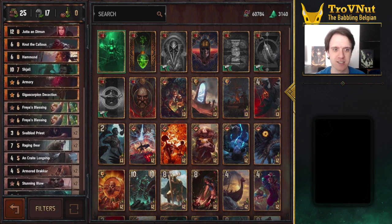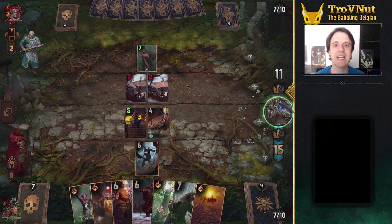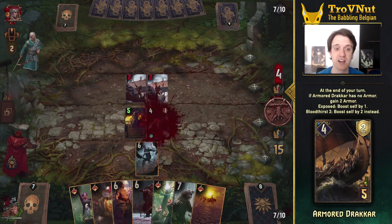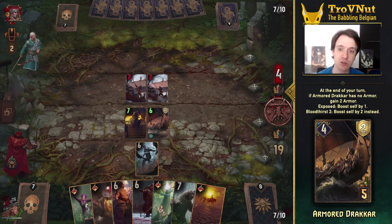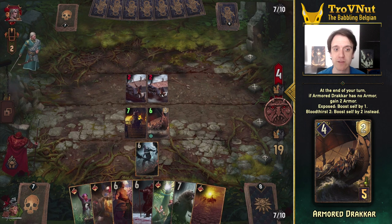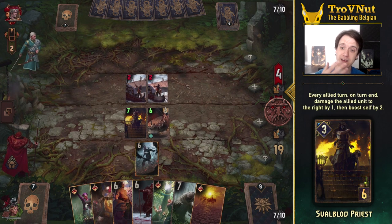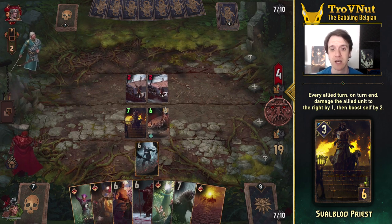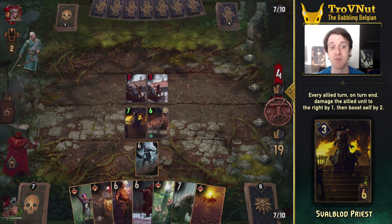Let's dive into the mechanics. The main way to start out the first round with this deck is by playing the Drakkar and Priest combo. The Armored Drakkar boosts itself by 1 or 2 whenever it loses its armor and then regains 2 armor at the end of your turn if it doesn't have it anymore. Combine that with a Fall Blood Priest to its left and you gain 2 to 4 points every turn with just that 2-card setup, since the Priest will damage the Drakkar every turn and boost itself by 2.